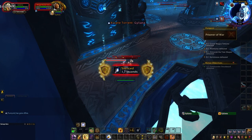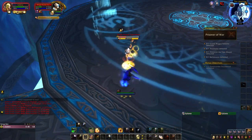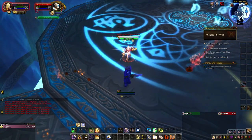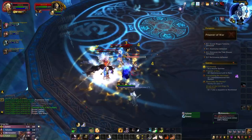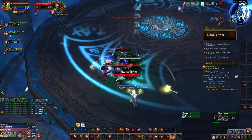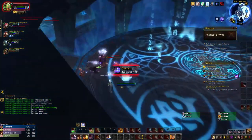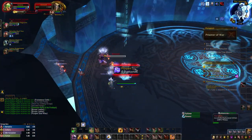Frost Hunters can cast Cone of Cold, so tanks should always face these mobs away from the group. Fire Hunters will cast Rain of Fire, which is a channeled AoE that should be interrupted. Finally, each hunter will drop a trap on the ground with a different effect depending on their school of magic. All of these trap effects are really bad, so if you see a trap go down, you should move away from it as soon as possible.